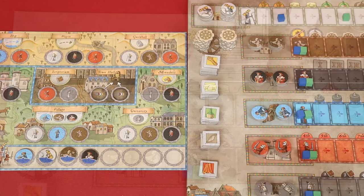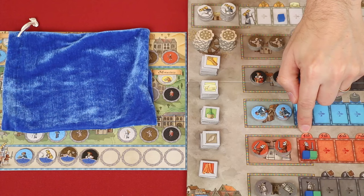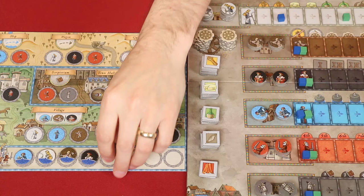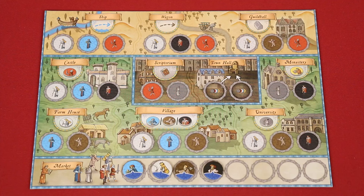In phase three, each player draws a number of character tokens from their bag equal to or less than the number showing above their marker on the Knights track. At the beginning of the game this will be four, but you don't draw any followers during the first round because your bag is empty. Over time the bag will fill up, and in future rounds followers you draw are placed on the empty spaces of this market track. You can never draw more than you can fit there. For example, if I already had some followers on the market and was allowed to draw four, I could only draw at most two if that's all the space I have.